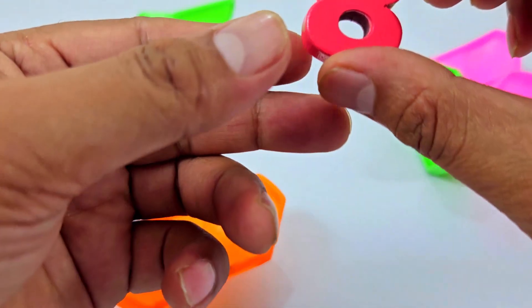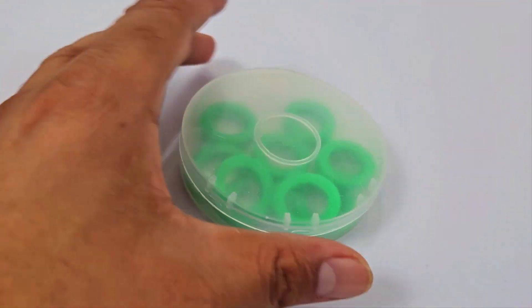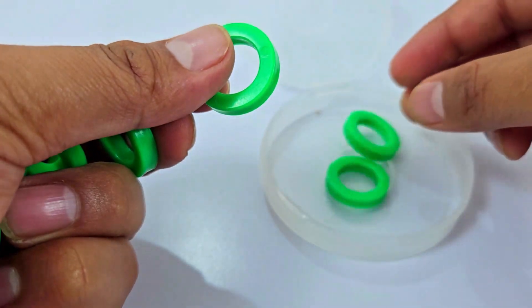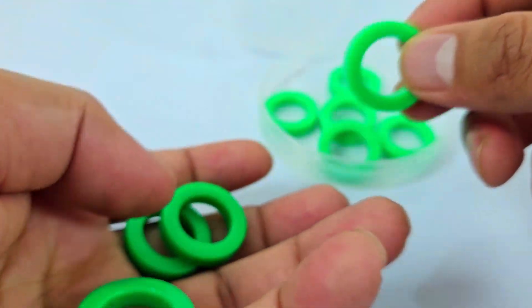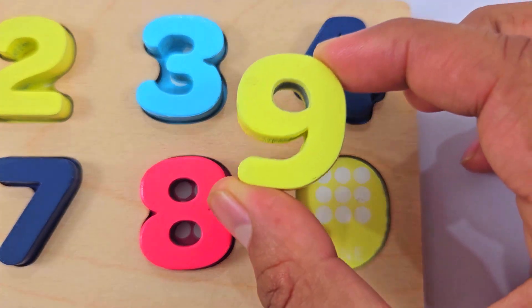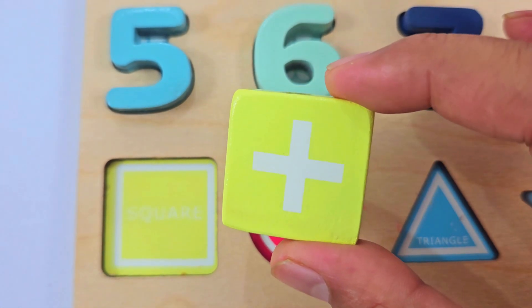Yay, we have got number eight! Where should I place this number? Here. We have got one box — there are lots of rings, let's count: one, two, three, four, five, six, seven, eight, nine. We have got number nine! Where should I place this number?